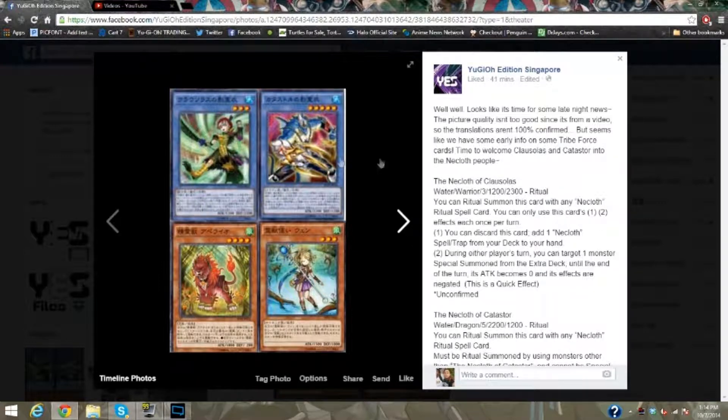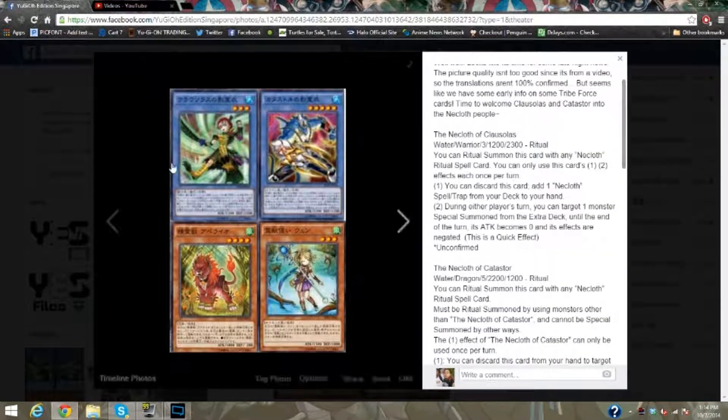Let's start with the Nero Cloths. I'm putting on the mouse on, I believe, the Colossus one, because obviously it's the only one that's here. It's a warrior, Level 3 ritual, with 1200 attack and 2300 defense.